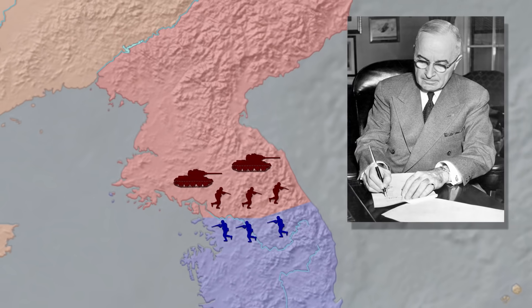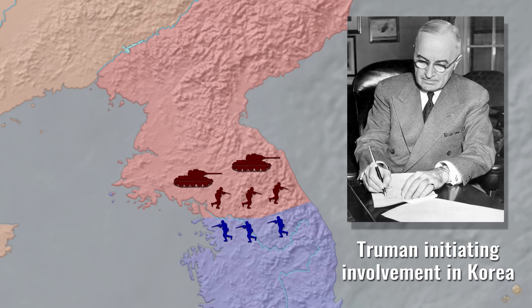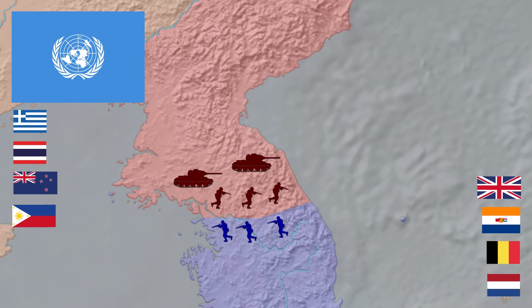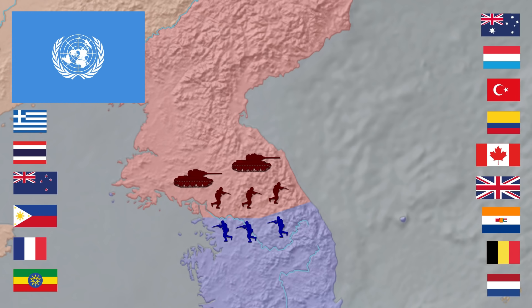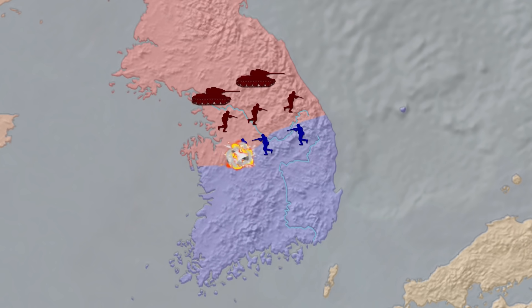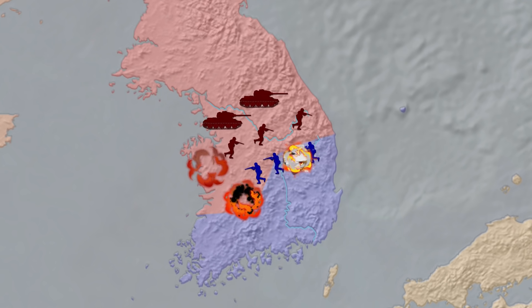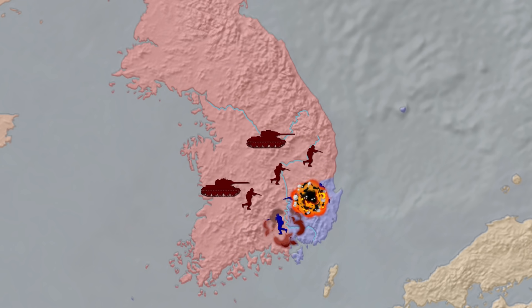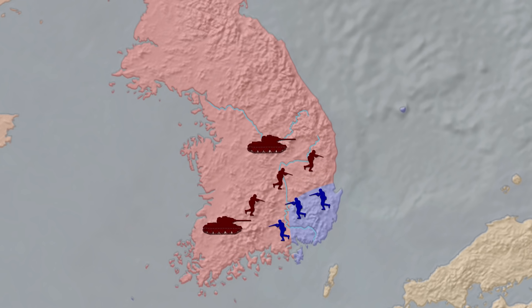Truman considered declaring war on North Korea, but decided a congressional declaration of war would require too much time. Instead, he turned to the UN for sanctions and support. The UN called for member states to provide armed assistance to South Korea. Faced with a well-organized and well-equipped enemy, South Korean and US forces had no choice but to retreat. By August 1950, they were forced to the so-called Pusan perimeter in the southeast of the Korean peninsula. The US used the port of Pusan to send in reinforcements.